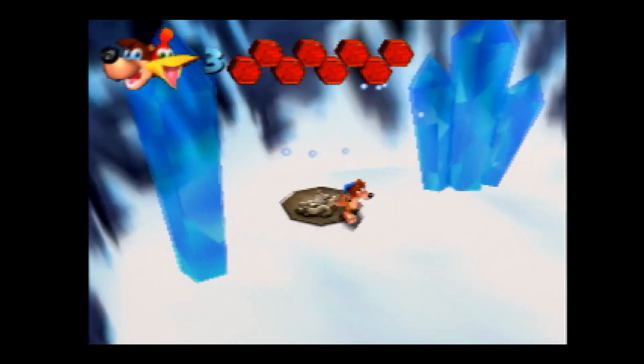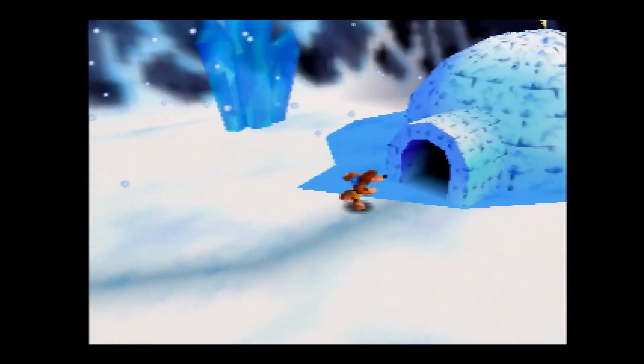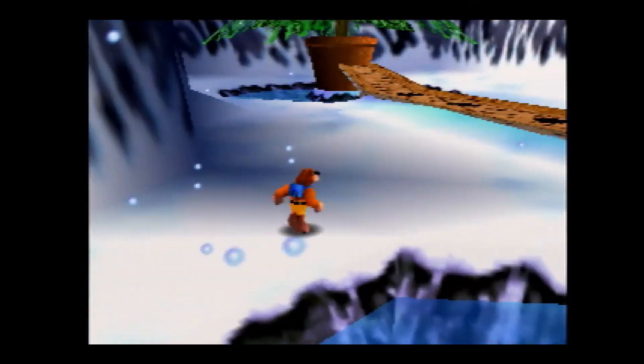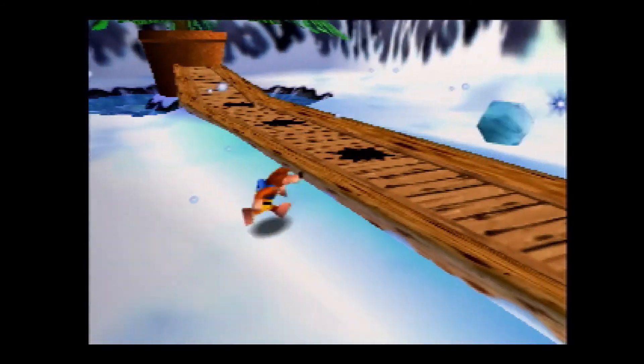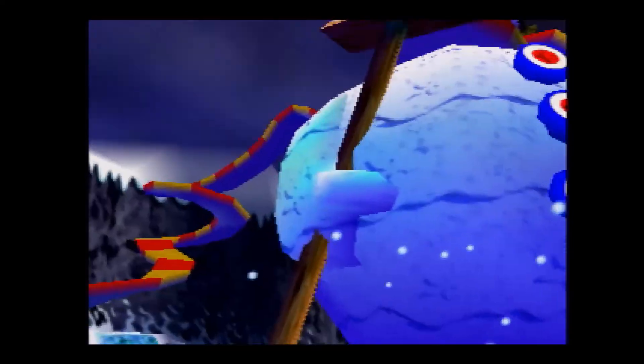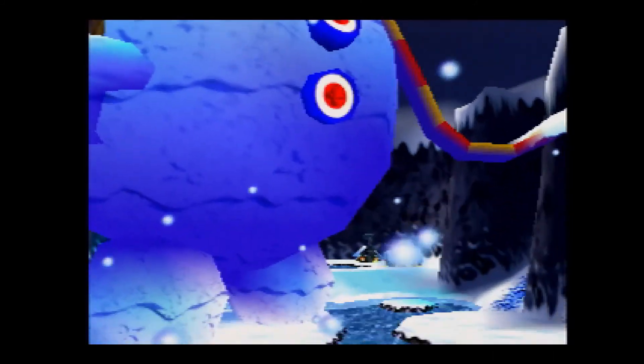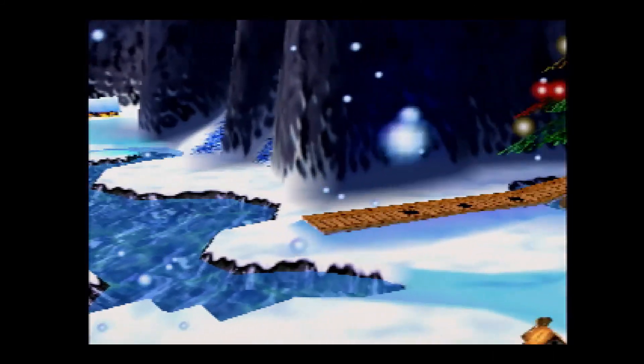In Banjo-Kazooie, there are two levels with snowy themes, and I like them both a lot. The first is Freezeezy Peak. Most of the winter slash Christmas set pieces you'd expect to see are here — the igloo, a Christmas tree, presents, a gigantic snowman, and so on. This level, along with the music, creates such an enjoyable Christmas atmosphere that I always look forward to during my playthrough of this game.